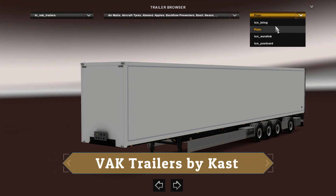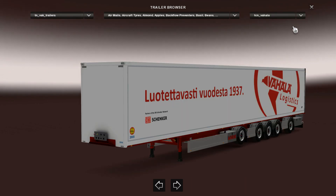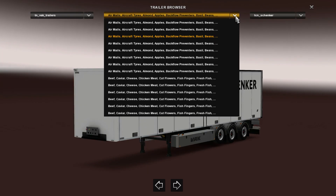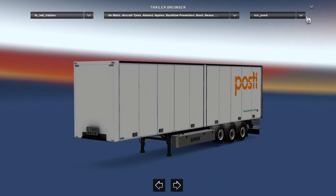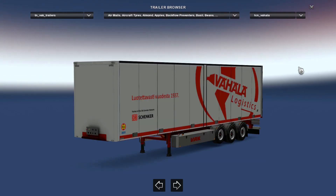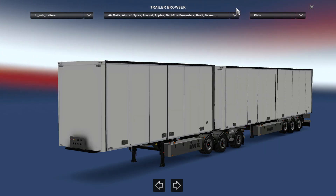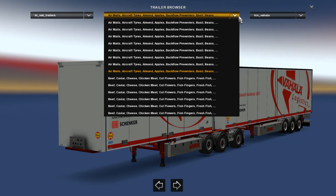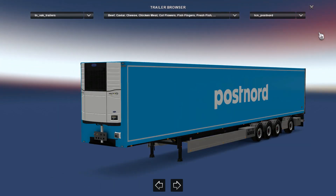Then we have this one — it's a beautiful mod by Cost, it's called VAK Trailers by Cost. Absolutely stunning. Look at the skins, and because it's so great, there are now even add-ons for this mod. We're going to look at one add-on just as soon as we've gone through all the variations of this trailer. It has doubles as well, with steering wheels on the second trailer and a dolly — absolutely fantastic. If you like that double trailer, you need to look at the add-on.